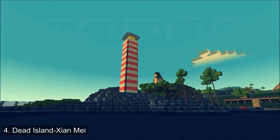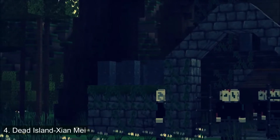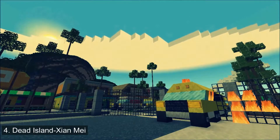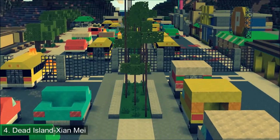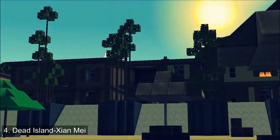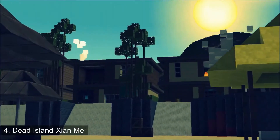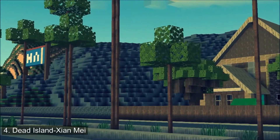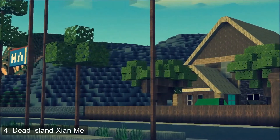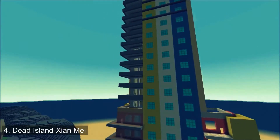Coming in at number four is Xanian me's Dead Island map — I'm probably failing the name again. I personally haven't played Dead Island, but from the looks of it there are zombies and undead all over the place and it's dry and rough to live in. There seem to be some really good houses you'd want to stay in, but they have holes in them. There's also a scene where there is a car in the fence with fire around it.